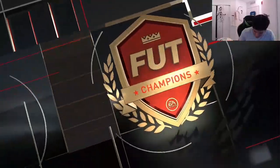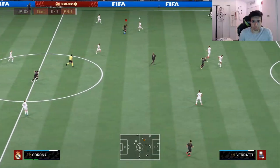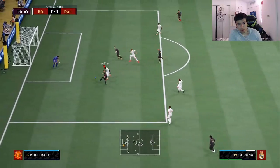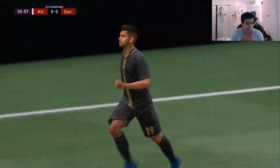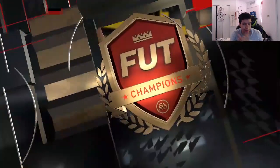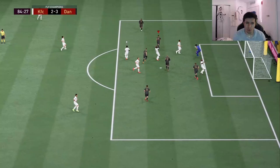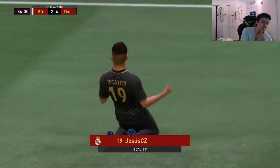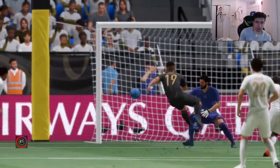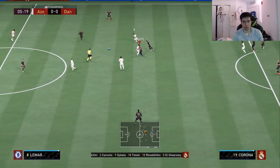First game and we're going against an interesting team — nothing too crazy, not really too good of a team. Good run from the card — shot — easy finish, man! That's the good thing: he's got the double five-star on the weak foot and the skills, he can literally do anything on either foot. Oh, that was nice — little roulette right there with the clean finish! I'm liking the finishing and the runs this card is making. He's very aggressive, I like that a lot.